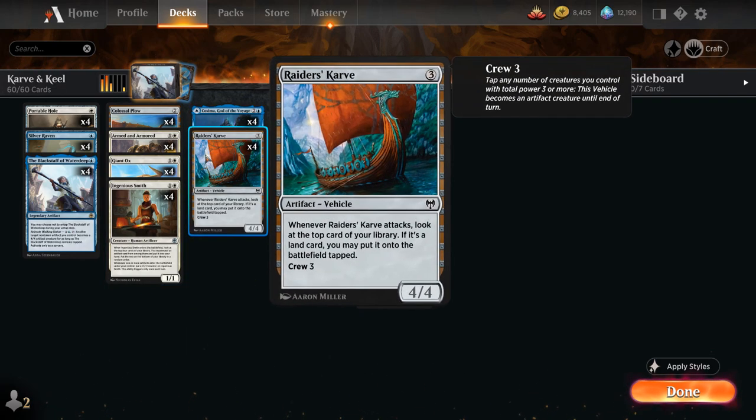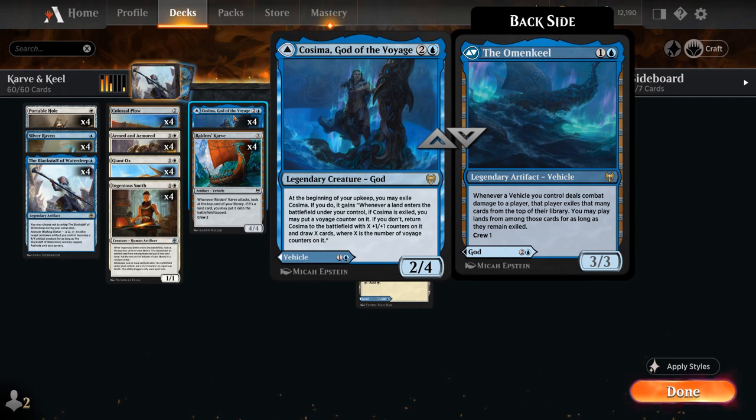At 3-mana, besides Carve, we can also just play Cosima, God of the Voyage, as a 2/4 legendary creature. Cosima works very nicely alongside the Omenkeel, as we'll have plenty of land drops to enable her ability — send her on a voyage and then eventually get her back and draw a ton of extra cards.